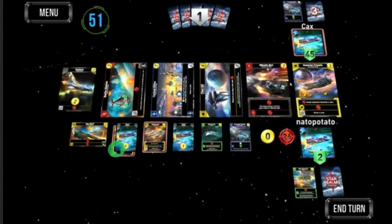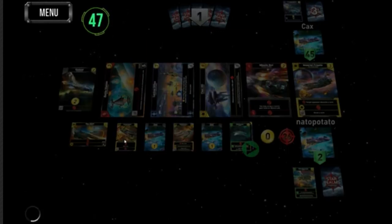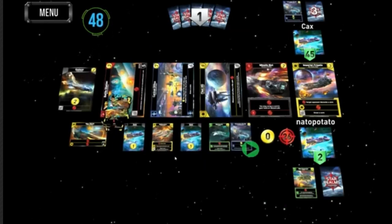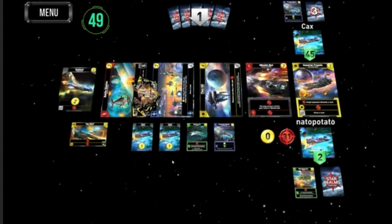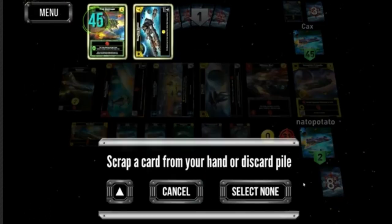I've got an outpost but I've made you discard one card. At this point you're using your Dreadnought, you draw another — 31 damage!